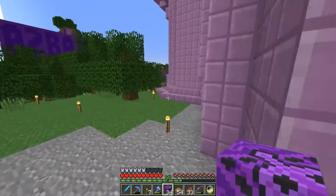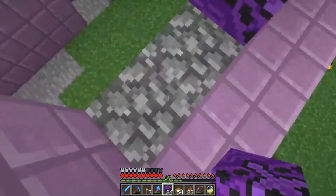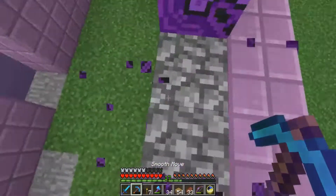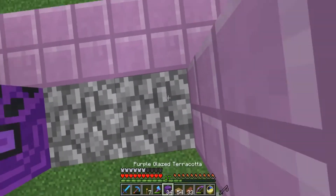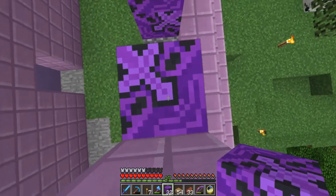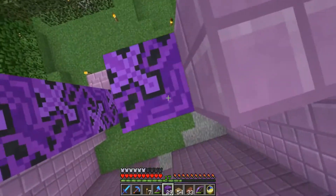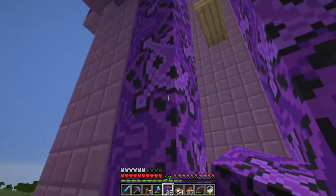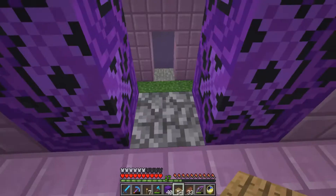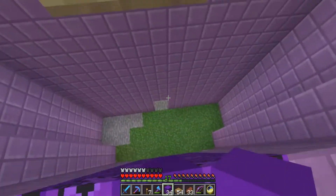And then the other side is equally as difficult. But I think if we just do the opposite of what I just did — forward and then left. Is that right? Yeah, cool. Forward and left — forward and left. And that should give us... nice. And then we just run up a line of purple concrete.